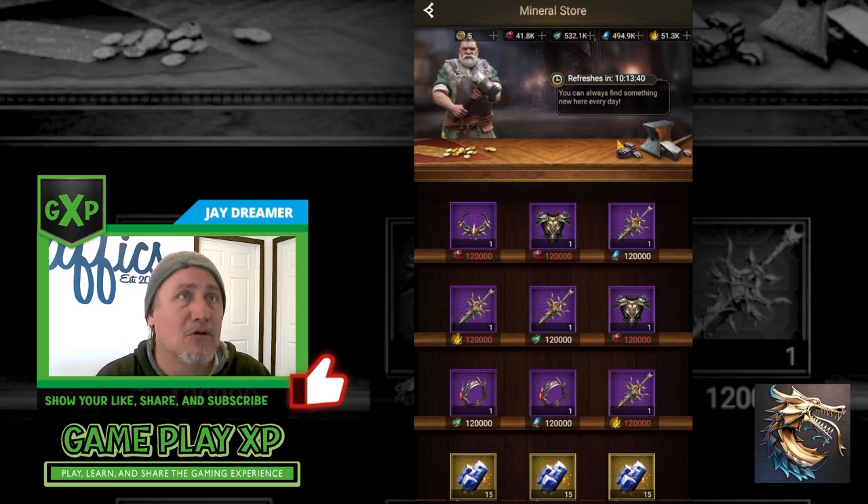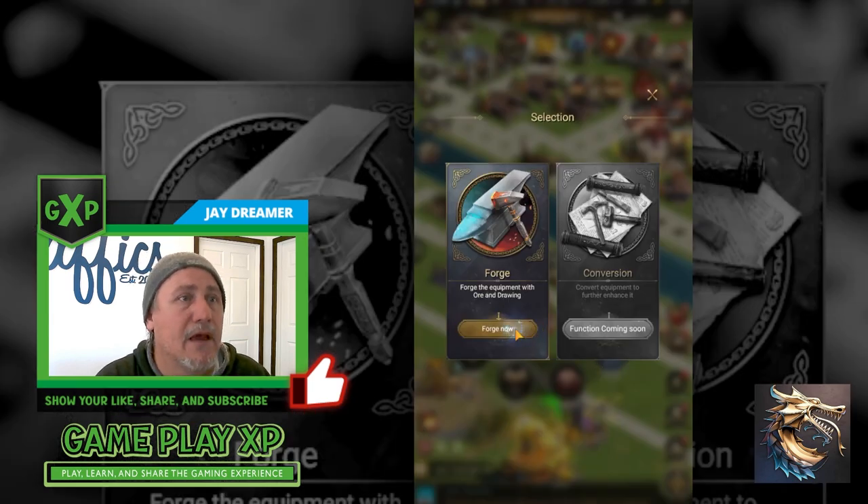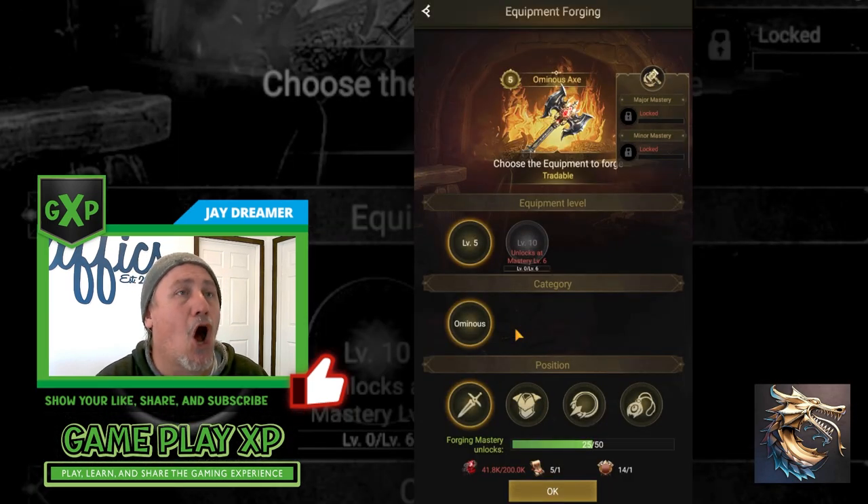The only thing that is controllable is how much material or minerals you gather and how much you're willing to spend for those random pieces of equipment. Inside the mineral store, when you're buying this equipment, you're buying the thorns — this is all thorn gear. The reason it's all thorn gear is because in the forge, under the alchemy forge, you only make ominous gear.